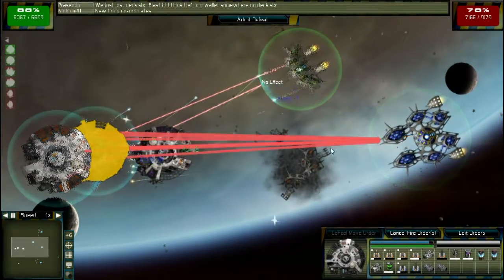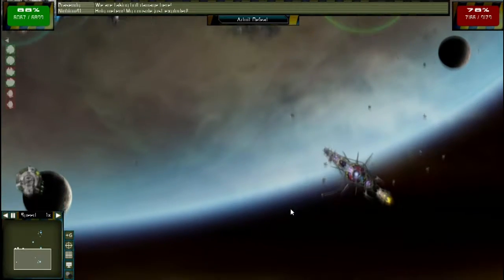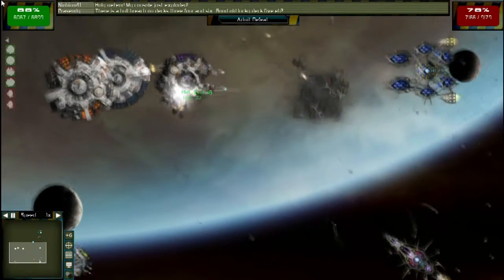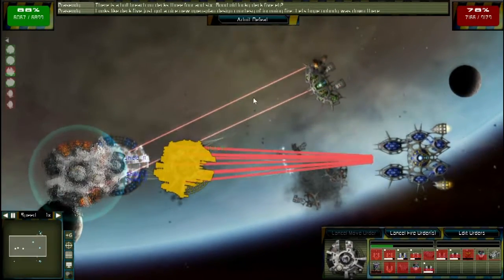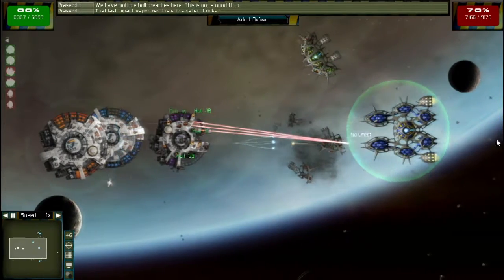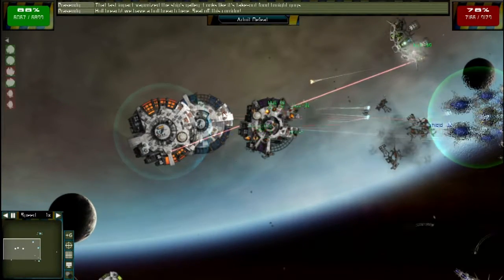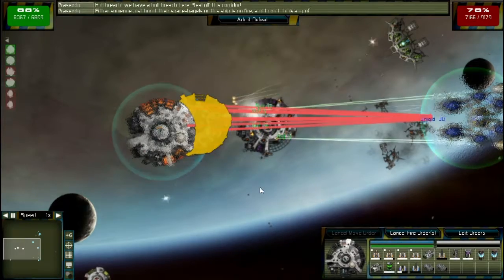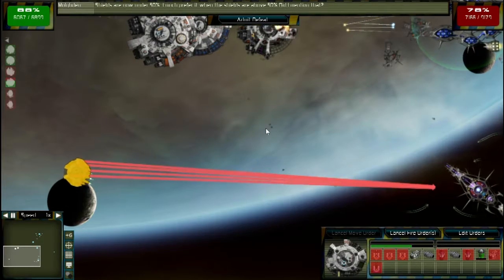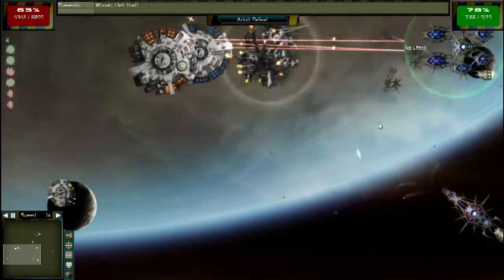I'm going to lose this battle. This ship has no weapons now — it's just cannon fodder at this point. There's plasma launchers, missiles, an anti-missile defense system, and their shields just went down.